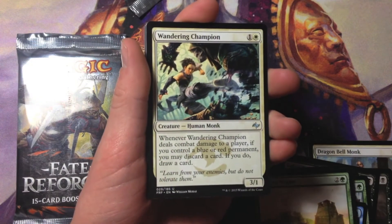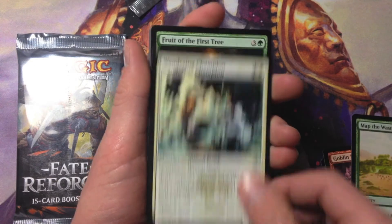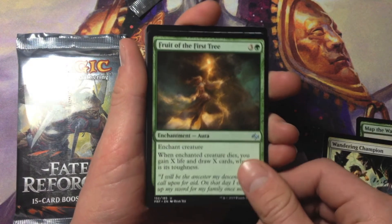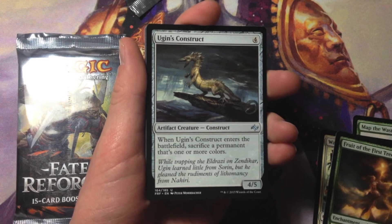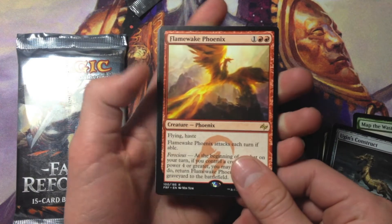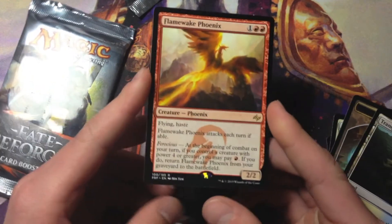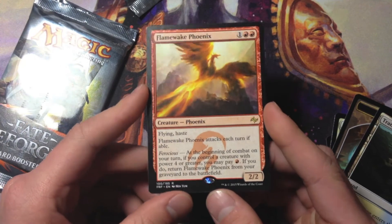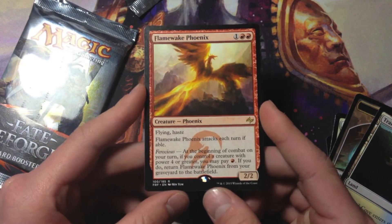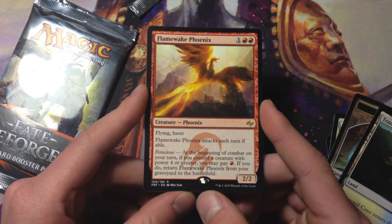I also have an intro pack that I'm going to be opening up. We've got Wandering Champion, Fruit of the First Tree, Ugin's Construct, Flame Wake Phoenix, a Tranquil Cove, and a manifest token. Flame Wake Phoenix is three mana — one colorless, two red — 2/2 flying with haste.